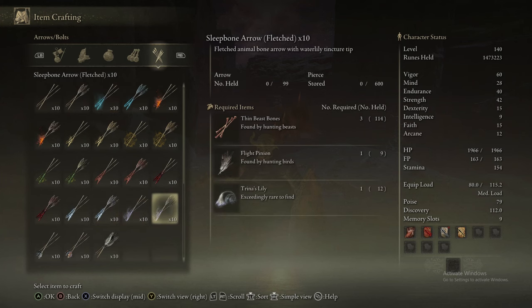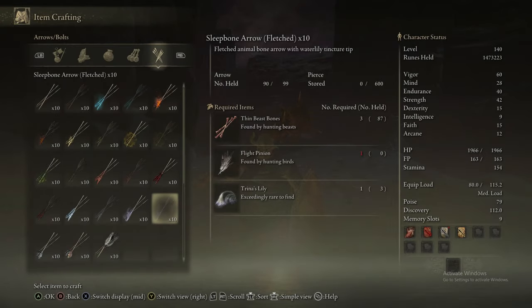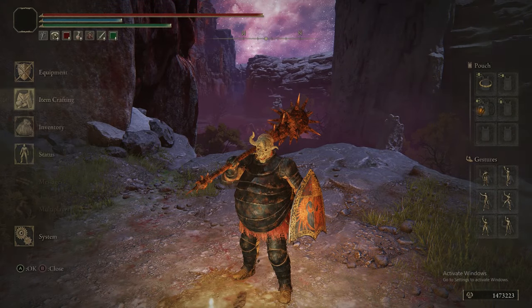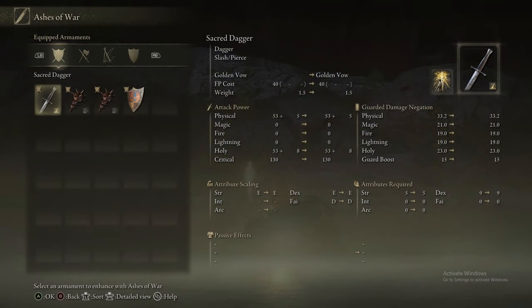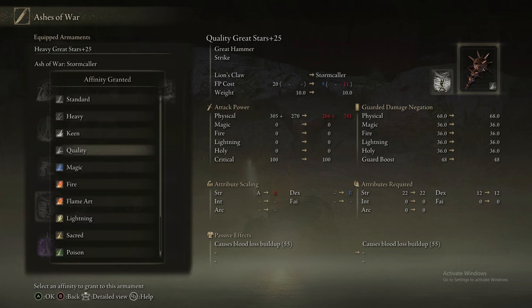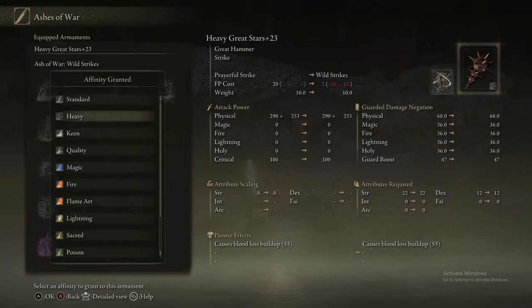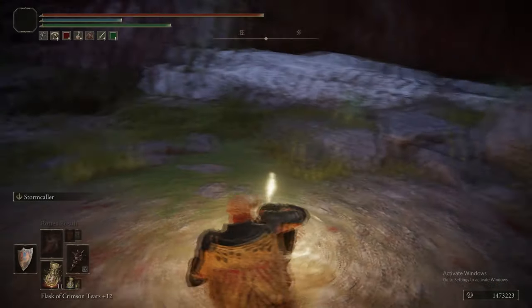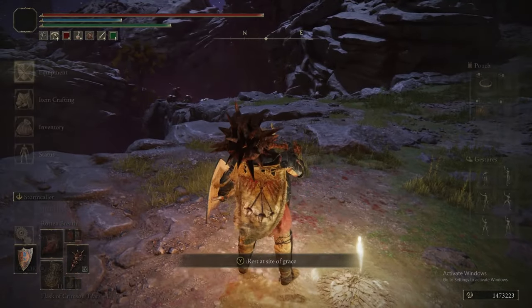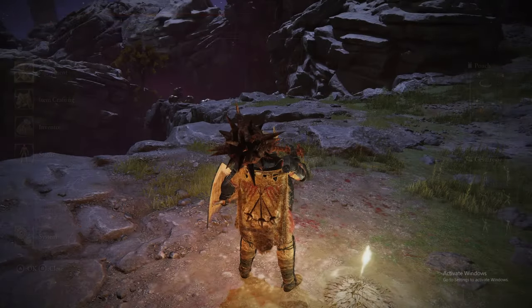Now we've got all the stuff we need, we're building some Sleepbone Arrows, Fletched, and we've got the ability to make a fair amount of them. We're putting the Barrage Ash of War on the Shortbow — this way we can fire off in very quick succession a lot of Sleep build-up just using the Arrows. We're also putting Stormcaller on our Great Stars, as well as Wild Strikes, because we need those two for the upcoming area, as there are NPCs to fight as well.